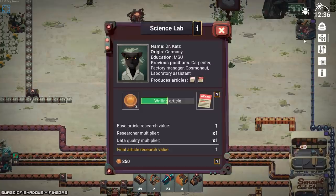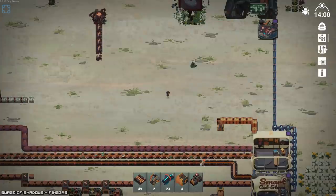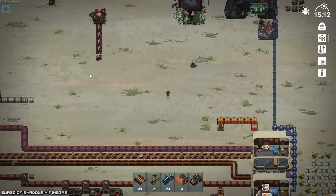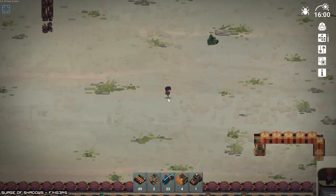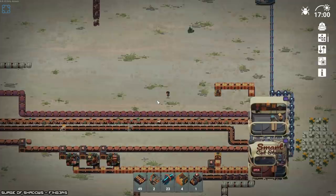Just have to wait for the claw sharpener maker. Big issue: we need some other researchers. We'll get this and then we'll start working on the science lab — probably should have gone to the science lab first, but it's okay. I love the cute little graphics. It's very simple. Even at this level zoomed out, everything is super obviously what it is.